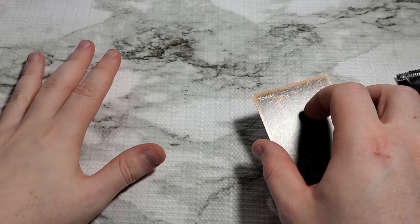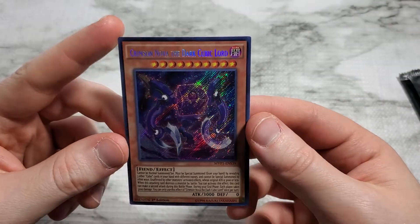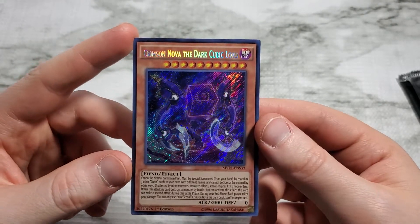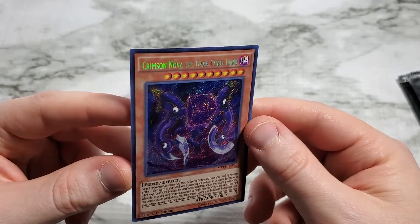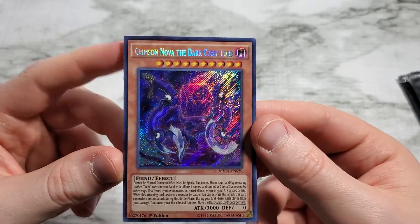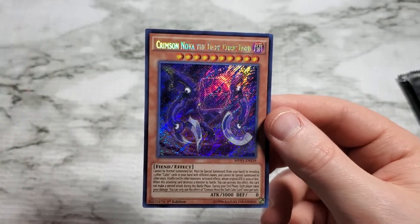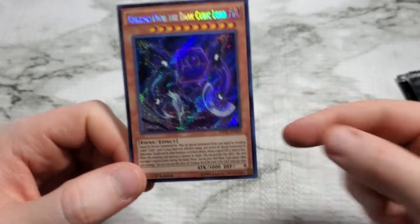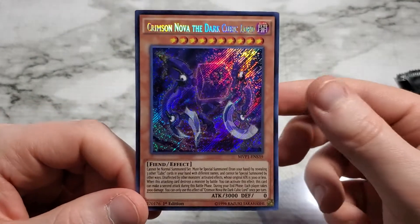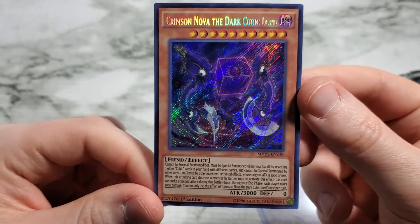Last card of the pack — what are we hoping for? Crimson Nova, the Dark Cubic Lord! I would have never guessed that. Take a look at that — we have a Cubic Monster to use all those Cubic cards on, so that's good news. That is an effect and a half to read right there. Just take a pause and read through it — if you don't know what it does, I don't either.